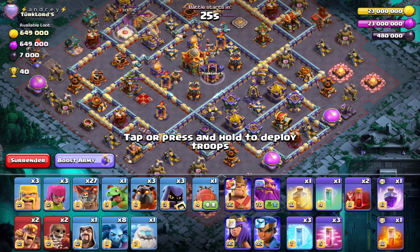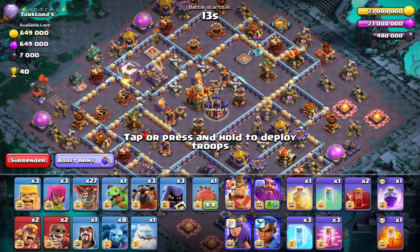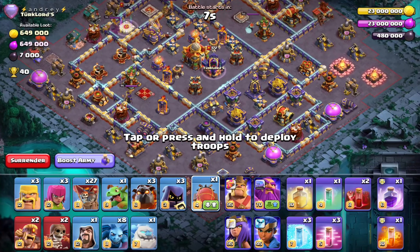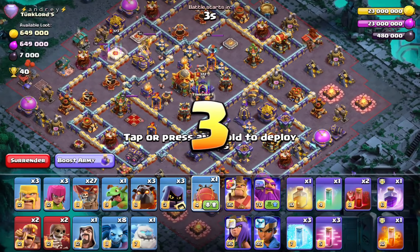We have this ring base right here with three single infernos. The lolo against single infernos is a lot easier, but in general there are certain aspects to these ring bases. Some of them I go with a flame flinger, some with a blimp, and that can be a very tricky decision you have to make in that 30 seconds.